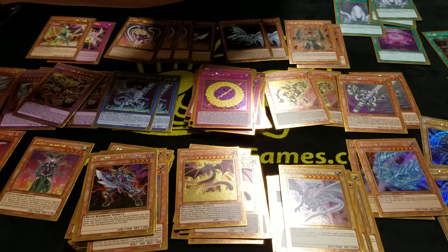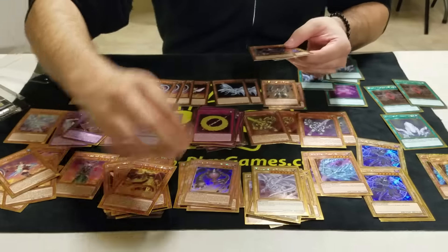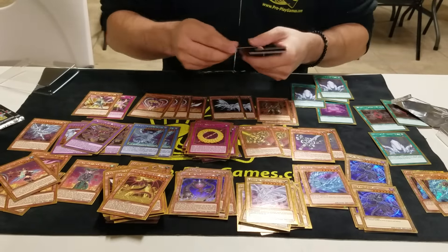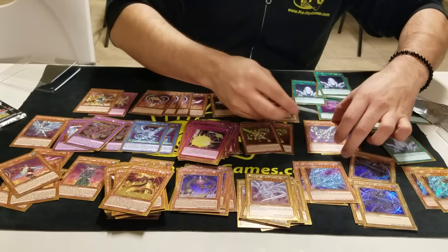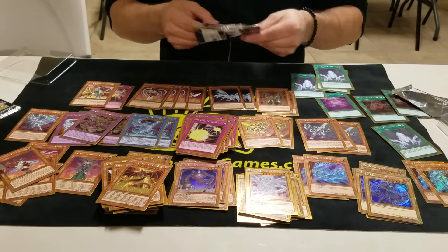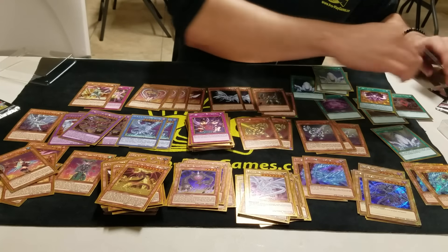We pulled two Chocolates already — actually we need more Chocolates, we're sold out. That pack was good for Blue Eyes support. That back was like four traps — holy crap — and one Silver Gadget, that's pretty funny. Traps making a comeback! And that's the first Cubic Wave we pulled — you would never expect that to be a short print.